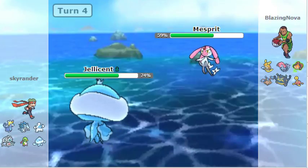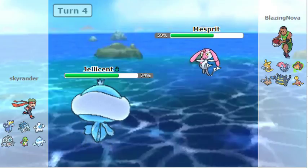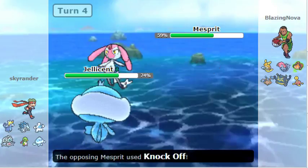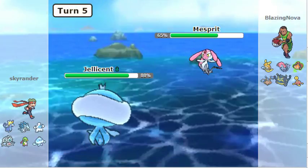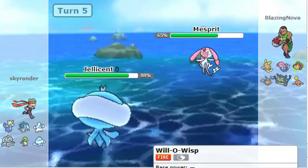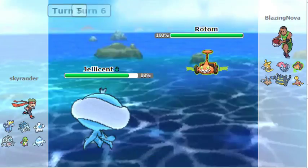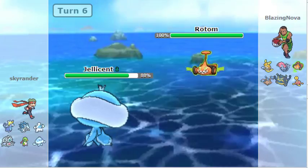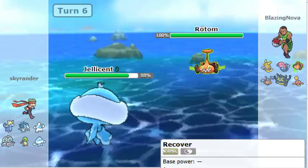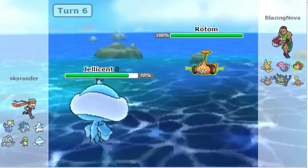Come on, Blazing Nova. Do the weird play. My next play here is probably Will-O-Wisp, because that will shut him down. He switches out to Rotom and I miss, because why not? He can use Volt Switch here. We could take one of those hits, but I think I'm better off going for a weird sack play. In an ideal world, this Pokémon would be a Trick Room variant.